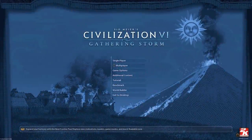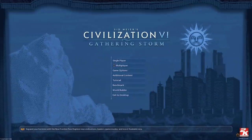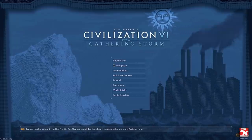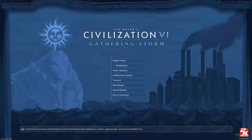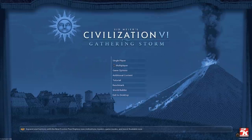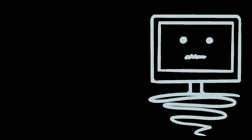Civilization VI is a very complicated game. If you've had the pleasure of playing it, it becomes apparent quite quickly that there are a lot of choices to make. Where should I put this district? What does the district even mean? What is a district? What is this warrior with a club? So not only is it tough for you, imagine trying to program a computer to play against.